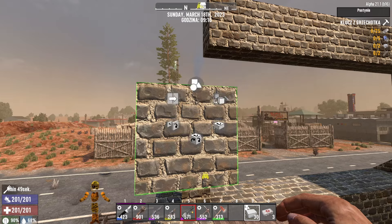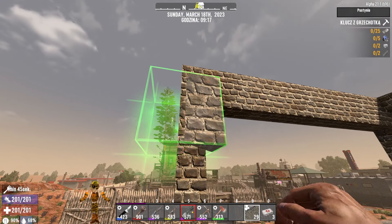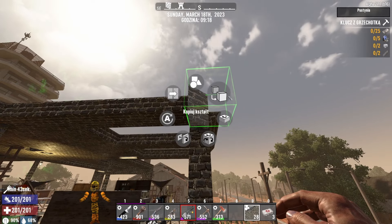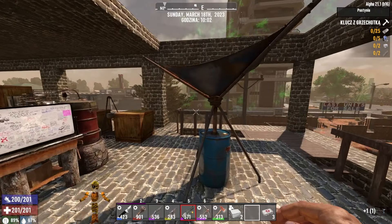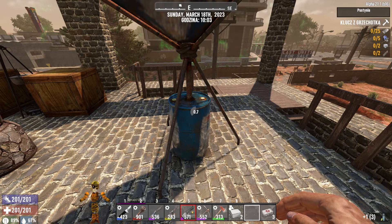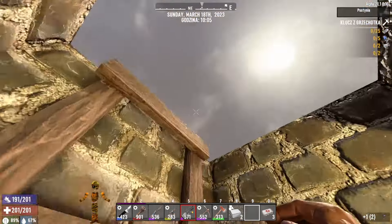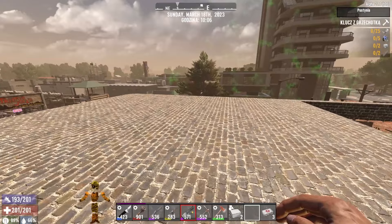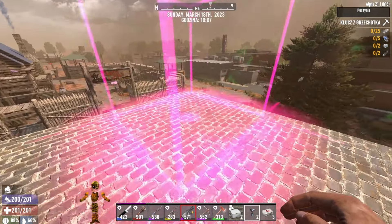I don't know — I wanted to say that it would be nice to be able to place it here. I think that we can do it. It's only my impression, because I don't know how to do it — it's a matter of fact, but I believe there are a lot of zombie ambushes.